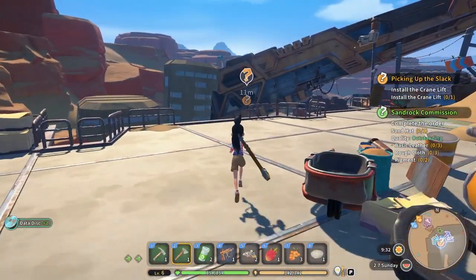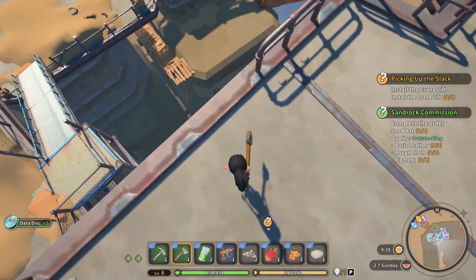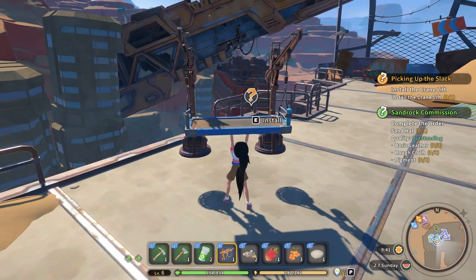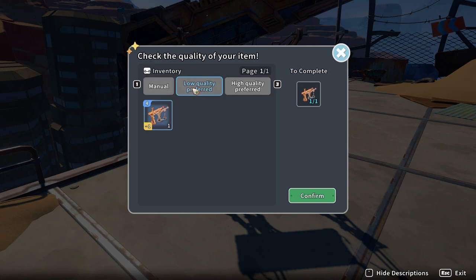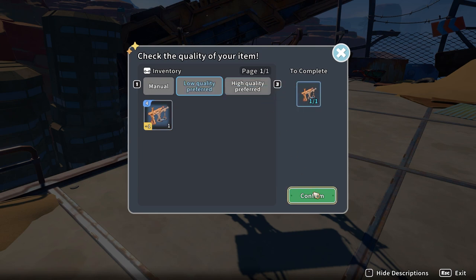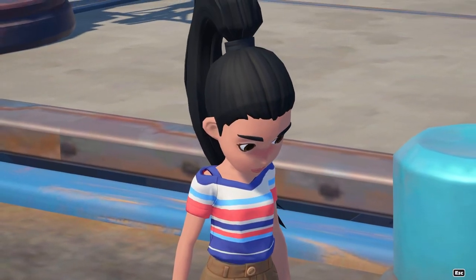This is probably a place that a crane would go if I had to guess - so this is the spot. Are we putting the crane here so we can go all the way down? Yes - install - here we go. Okay, low quality preferred, high quality preferred, manual... I'll go high quality preferred. I have no idea - check the quality of your item. We had perfect quality which I think is fine.